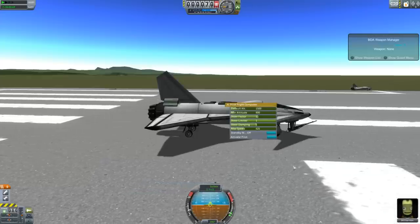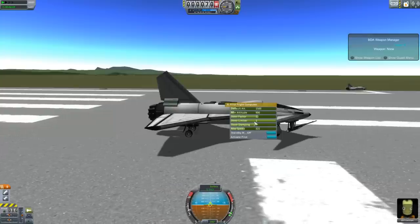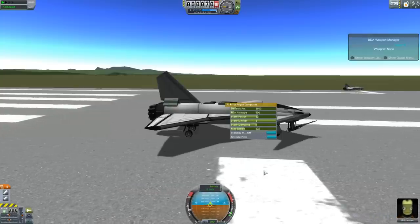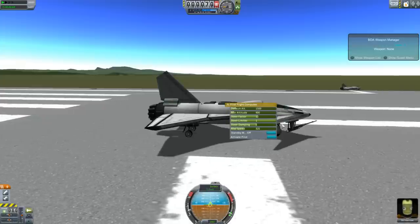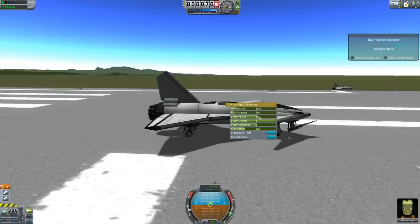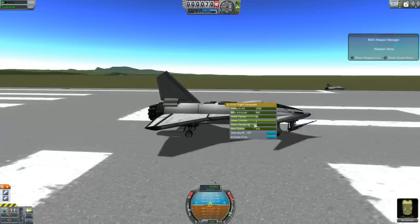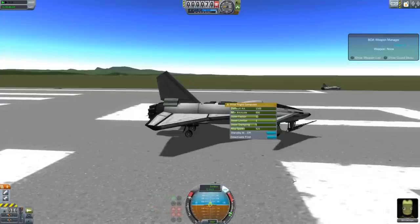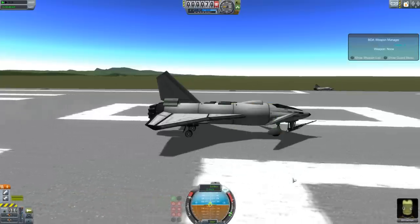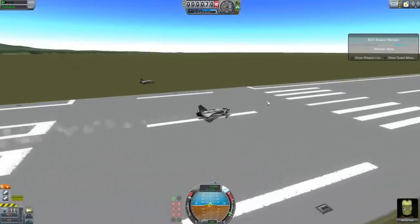Steer factor is just how hard you steer. Steer limiter is just obviously limiting the steering to whatever degree. Steer dampening is how much it dampens your steering — I usually set it to five because ten is way too much and one is too little. Max speed is just obviously your maximum speed. So once you've got them set up how you want — I usually leave steer dampening at five — you activate pilot and activate your engine and it's done. And now it will fly itself, which is quite nice. Super simple. That's how you do it.